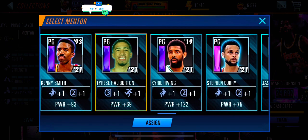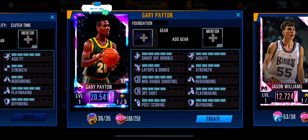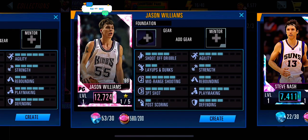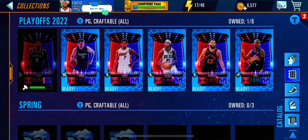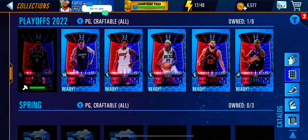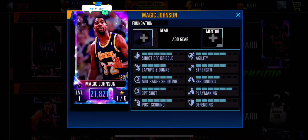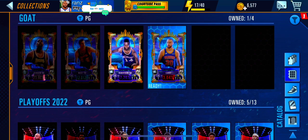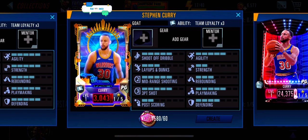If you don't have Steph, your other options are the following: craft The Glove, White Chocolate, or Steve Nash. If you have enough playoffs collectibles, you can craft any of these players. If you completed the Magic set, use him for his overall play — Magic can provide you offense and defense that no other point guard in this game can do. If you still have enough growth collectibles to craft Steph, go ahead and do so.